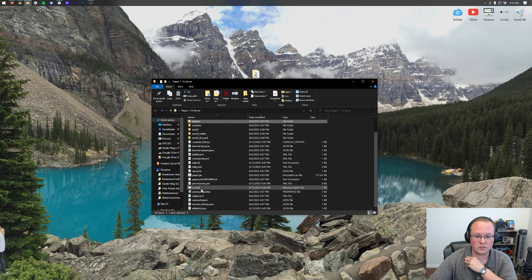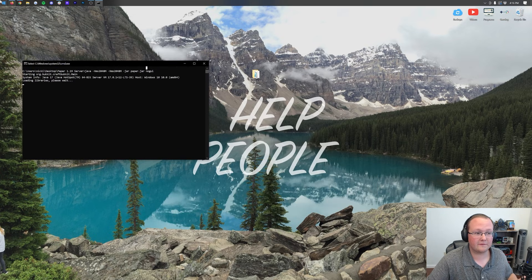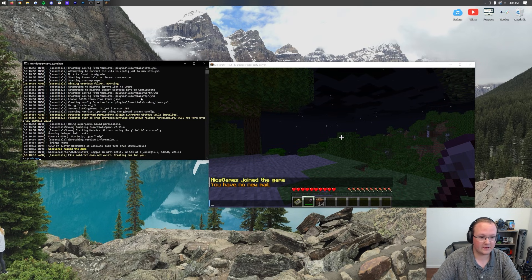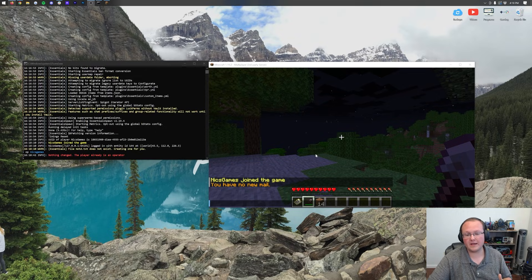We're going to go ahead and start our server. Let's jump on to the Minecraft server so we can show you that these are, in fact, working. We'll go over some commands, then talk about permissions. First things first, we'll need to op ourselves. Once permissions are set up we won't need to do that, but type 'op' and then your username — we are already an operator, but you might need to do that in the server console.